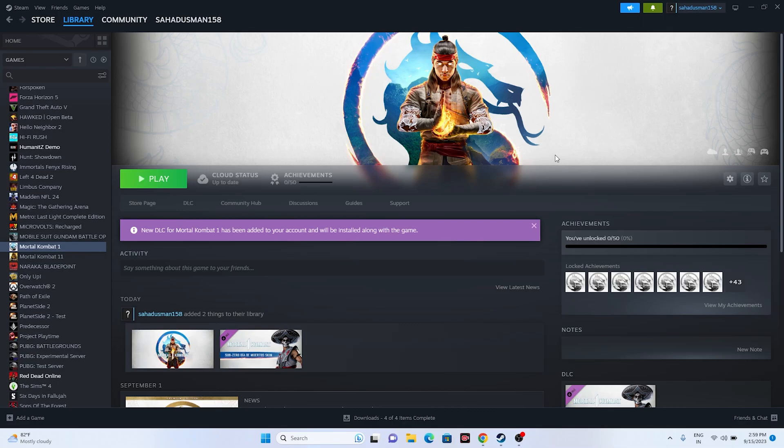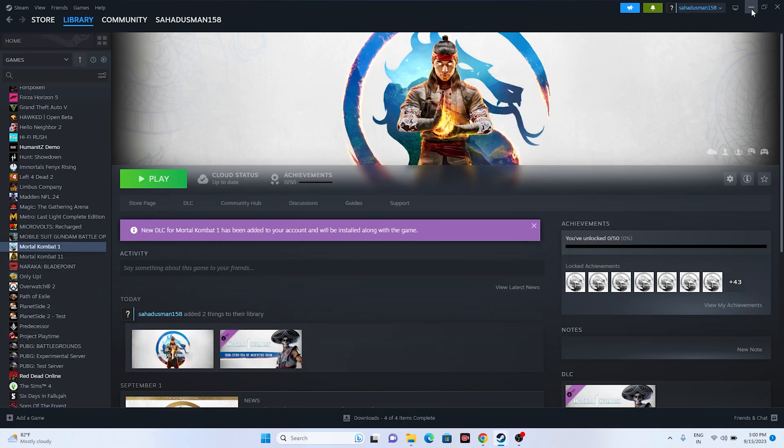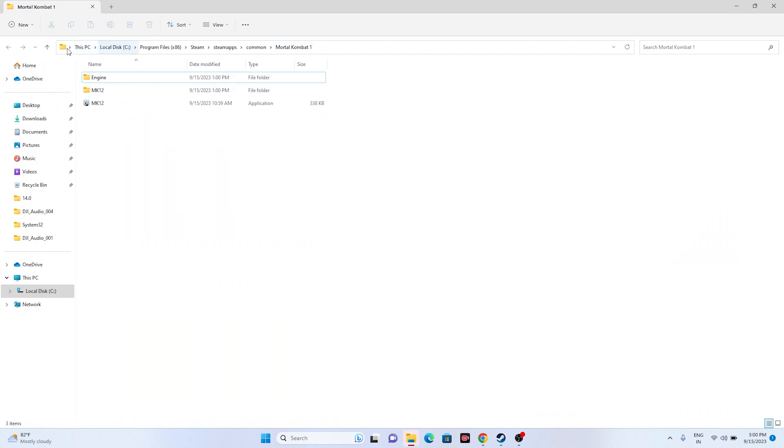The next step is to launch the game from the installation folder instead of through Steam. Right-click the game, go to Properties, go to the Installed Files tab, and click Browse. This will redirect you to the installation folder at: This PC > Local Disk C > Program Files (x86) > Steam > steamapps > common > Mortal Kombat 1. Launch the game from here — this worked for many users.